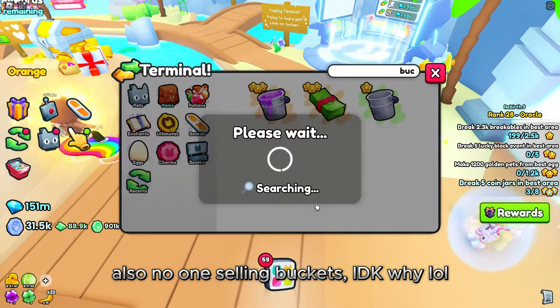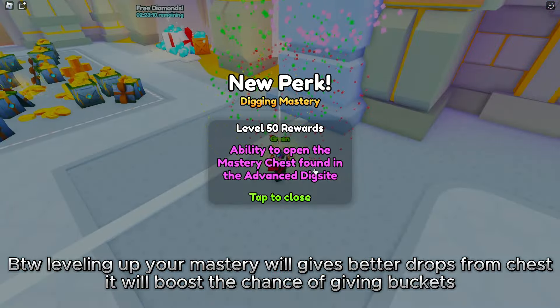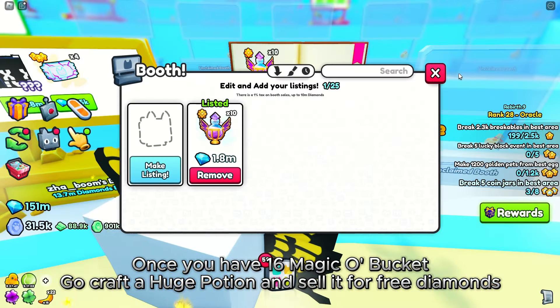By the way, leveling up your mastery gives better drops from chests and will boost the chance of getting buckets. Once you have 16 Bucket o' Magic, go craft a huge potion and sell it for diamonds.